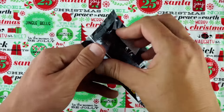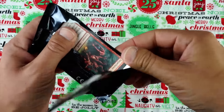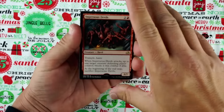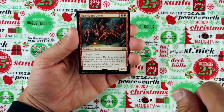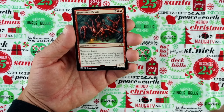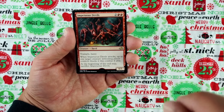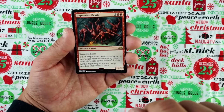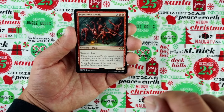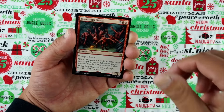All right, here we go. Please be something good, for the love of all that is holy. It's Christmas, come on. Impetuous Devils. Two red red. Creature Devil. Trample, haste. It's a 6/1. When it attacks, up to one target creature the defending player controls blocks it this combat if able. So it's going to kill something, basically. At the beginning of the end step, sacrifice it. So it's okay — it's like a one-hit kill something and get some damage in. It's not that great. You'd probably first pick it, but I don't really like it that much.